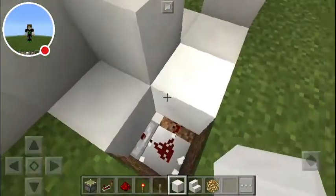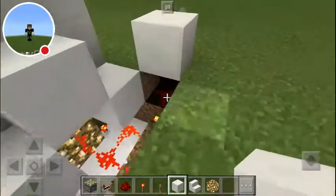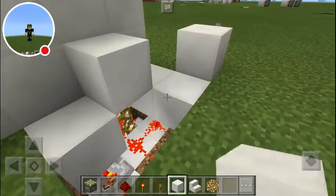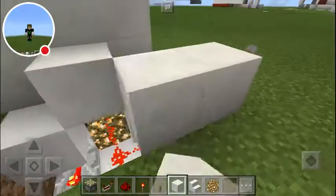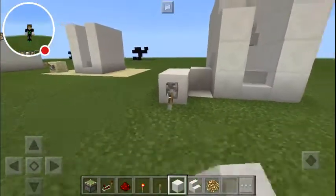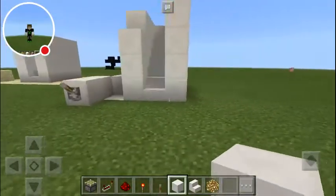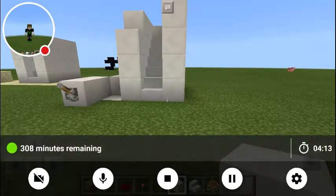These two would be regular, just like that. So yeah, very simple hidden stairway doorway. This is Casey and Moom, in and out.